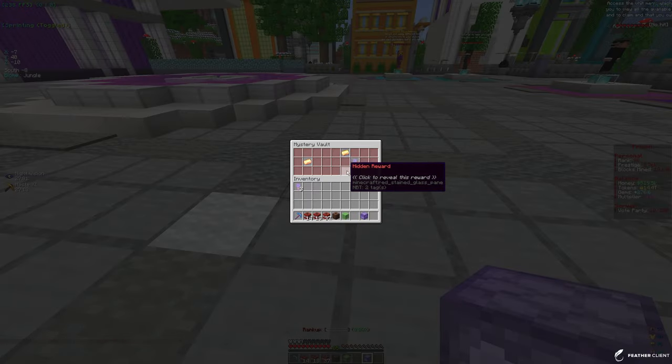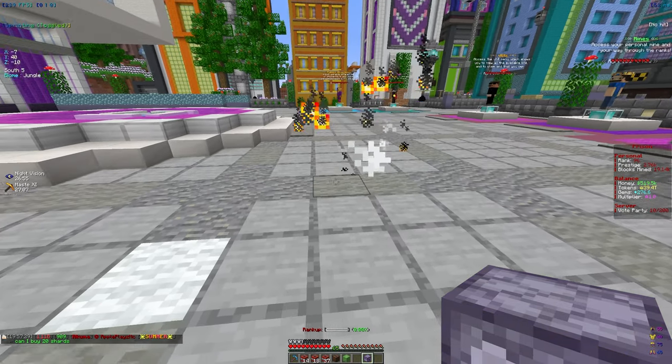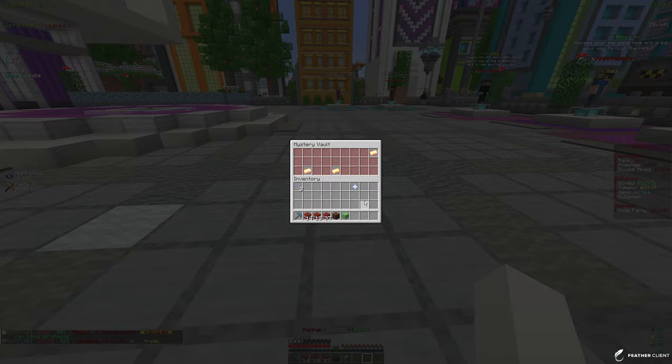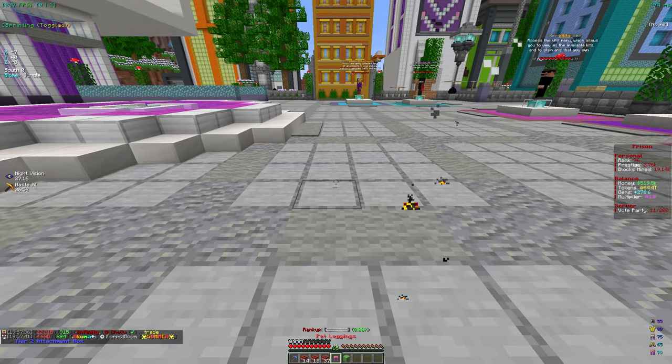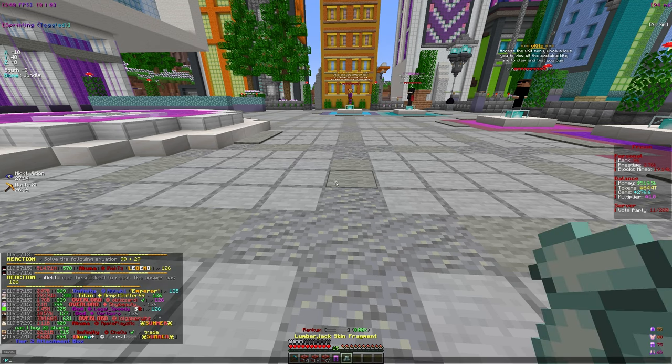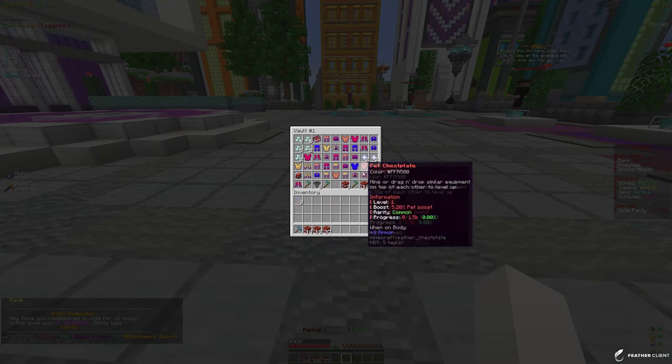Let me open up these silver vaults — hopefully we get tokens so we can max out our pickaxe and level it up a ton. We got a ton of tokens from that, which we'll use to upgrade our pickaxe. We also got some pet leggings, another skin shard, and another titan rank.